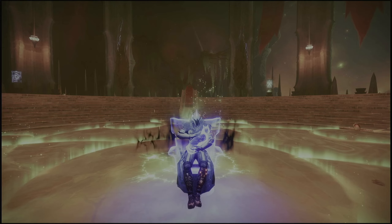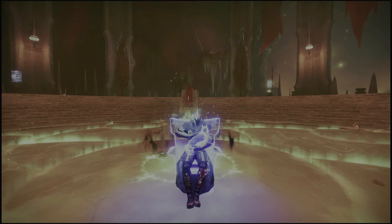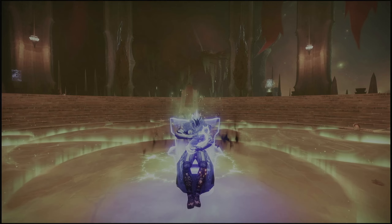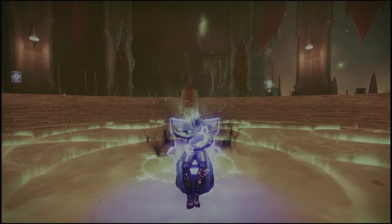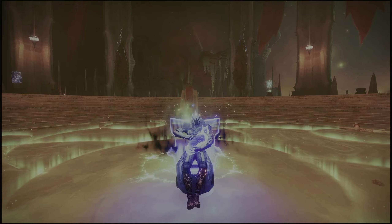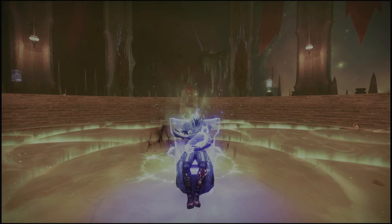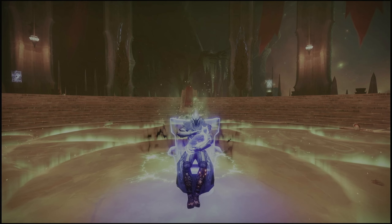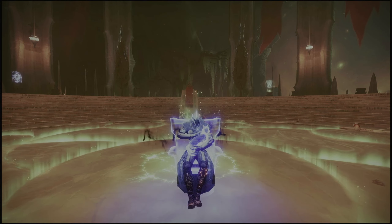With Season of the Witch we got three new aspects, one for each of our Strand subclass. We went over the Whirling Maelstrom for Hunters and the War Banner for Titans, and today we're going over the Weave Walk Strand aspect for Warlocks. Weave Walk is very good - it does a bunch of different things at once and allows you to use those three charges of your melees to get threadlings and get that damage reduction.